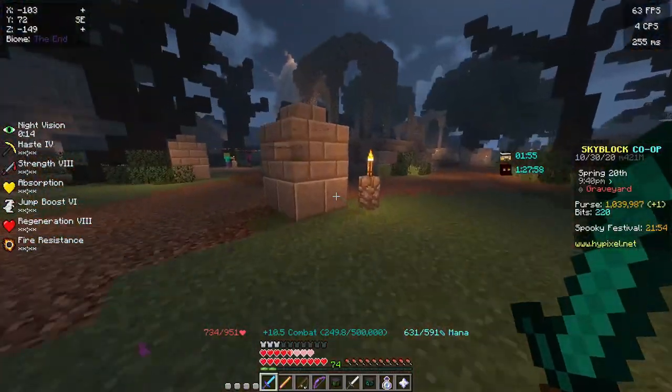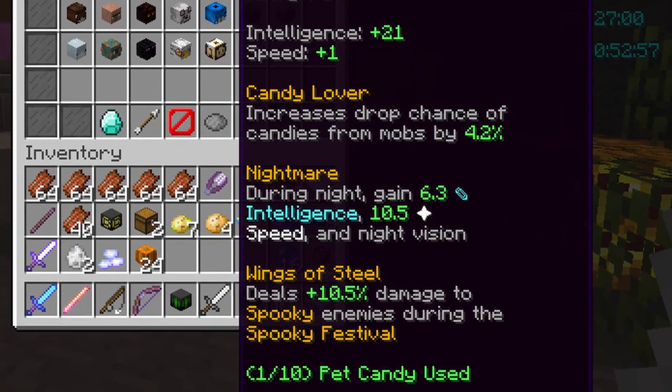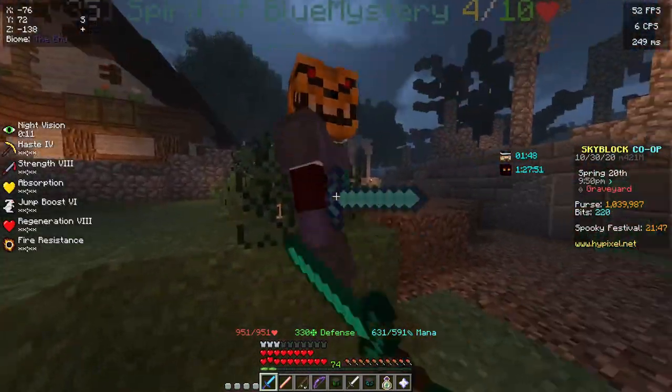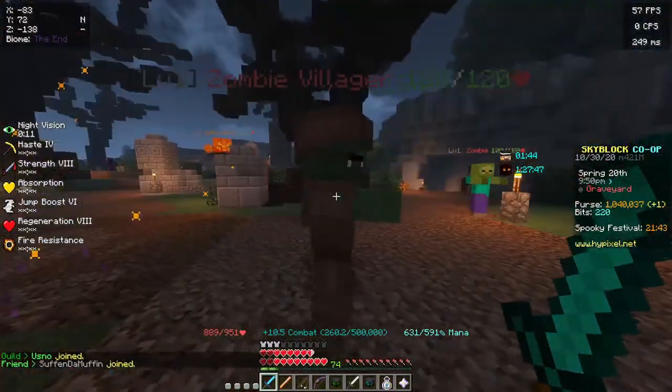We have the bat pet's new ability — it's called Wings of Steel — it basically makes your attacks on spooky mobs stronger. Also, spooky mobs only take one damage when you hit them, so you just have to keep hitting them until they die, which is really annoying.